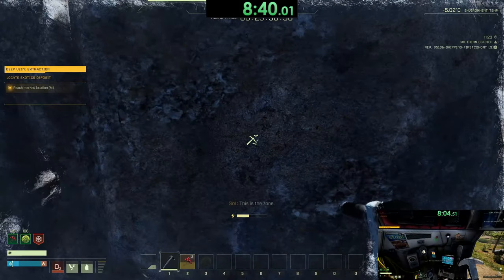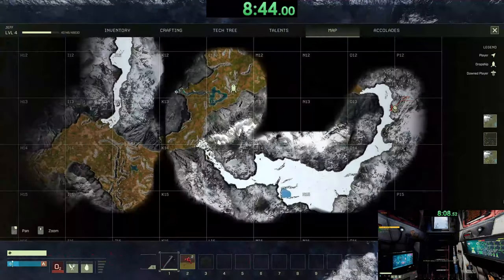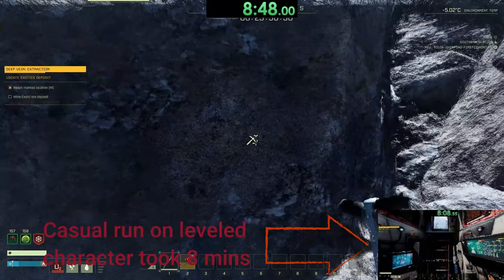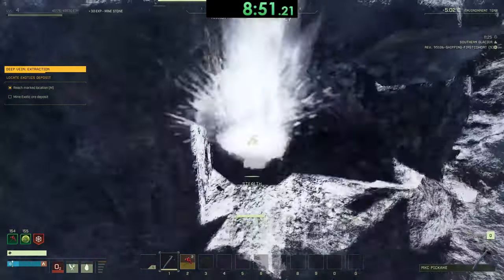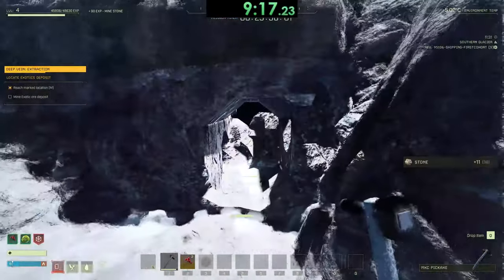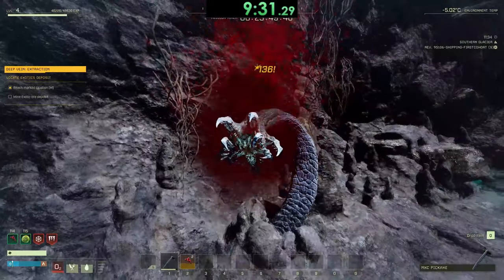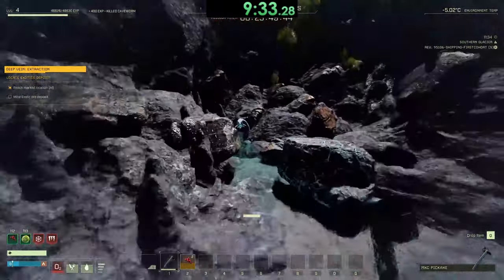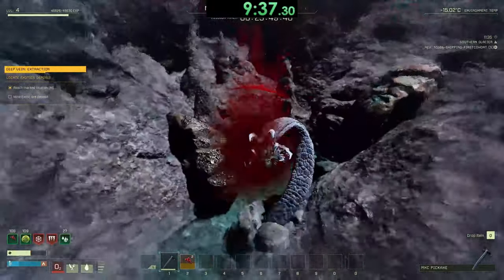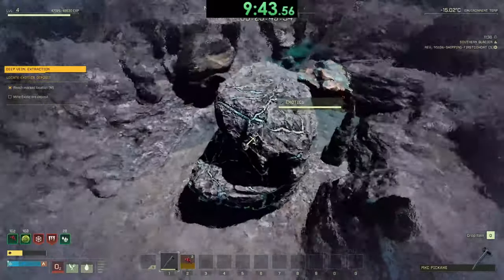Now that you've successfully evaded all of the polar bears, you will find a cave at the top right of O13. This is the cave where you will find your first exotics node. There might be a stone wall blocking the cave's entrance — if that's the case, all you need to do is mine through the wall to gain access to the cave. Inside the cave will be at least one cave worm, sometimes as many as three. Cave worms are relatively weak and can be killed just by using your pickaxe. Once the cave is clear of worms, you can go ahead and mine the first exotic node.